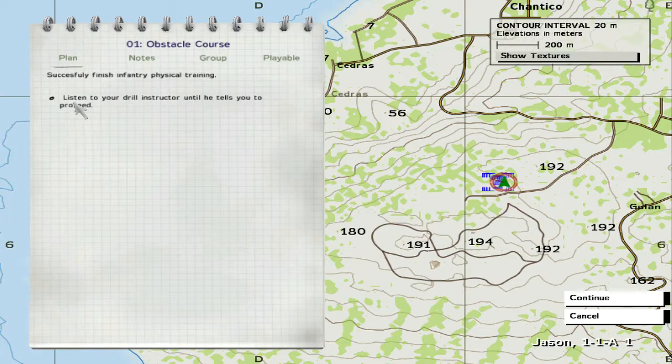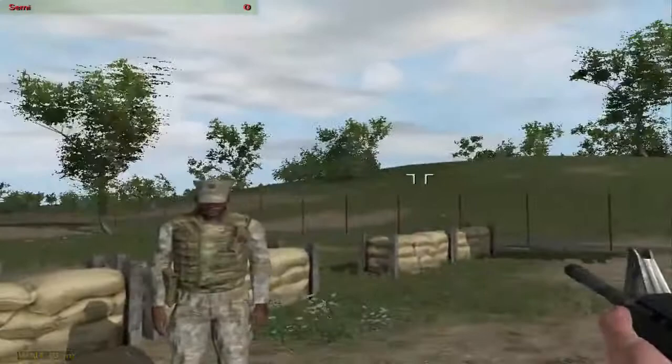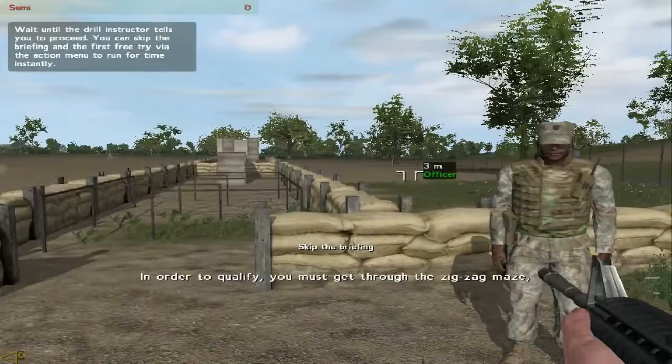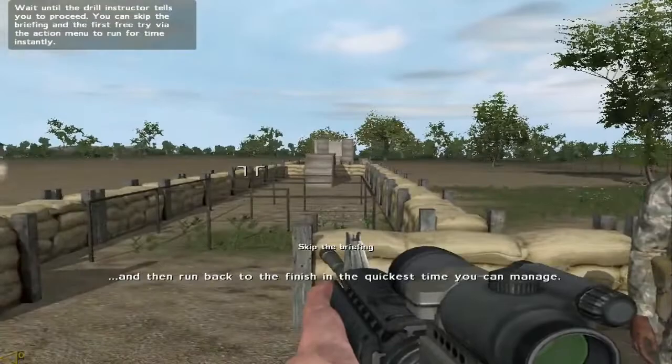Our quest: listen to your drill instructor until he tells you to proceed. Welcome to the obstacle course troops. In order to qualify, you must get through the zigzag maze, run over the duck board, crawl under the barbed line, run through the hole, touch the barrel, and then run back to the finish in the quickest time you can manage.